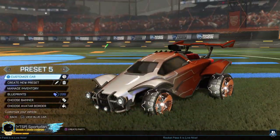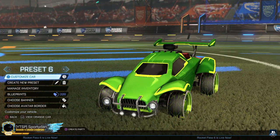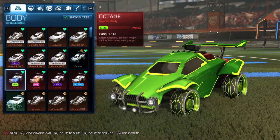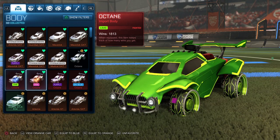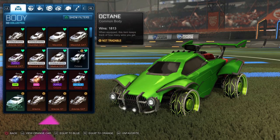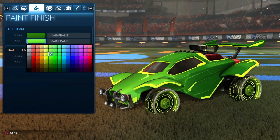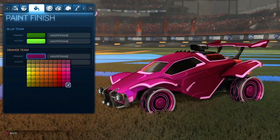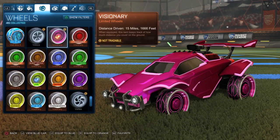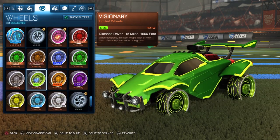Getting into the last and final car design of the episode, we do have the Visionary wheels. The Visionary wheels are one of my favorite Rocket Pass wheels — they're just a different type of color, like if it's lime it's a darker lime, or a darker pink. For the blue side, we do have a lime Octane, and then for the orange side, we do have the pink Octane. Guys, you do not have to rock the painted versions. Decal is Mainframe. For the colors, we have a dark green as the primary and then the accent is a lighter green. And then for the orange side, we do have the dark pink, matching with the light pink as the accent. For the wheels, they are the normal Visionary wheels for the orange side, and then for the blue side, we do have the lime Visionary wheels.